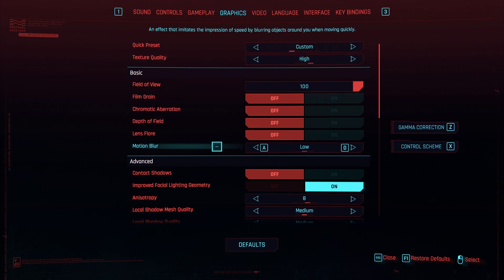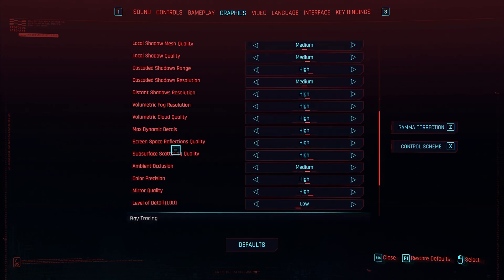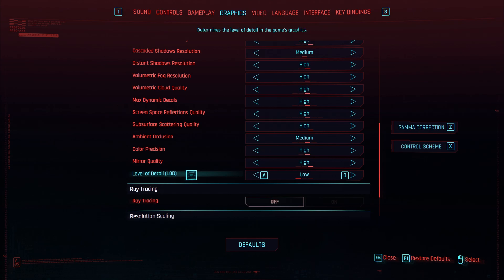Everything under the Basic section should be turned off — film grain, chromatic aberration, depth of field, lens flare, and motion blur all cause your game to be blurrier while playing. Field of view is completely up to you. Scrolling down to the bottom of the advanced settings, you'll find Level of Detail, or LOD. The higher this is, the more objects will load in-game faster, resulting in an overall better experience, but it may come at a bit of a performance cost.